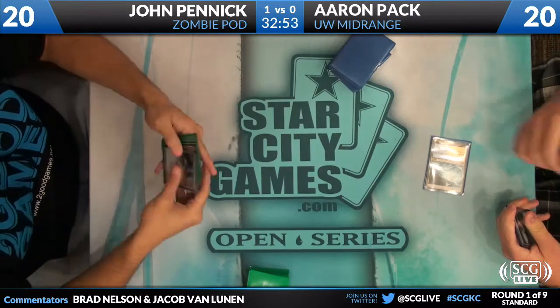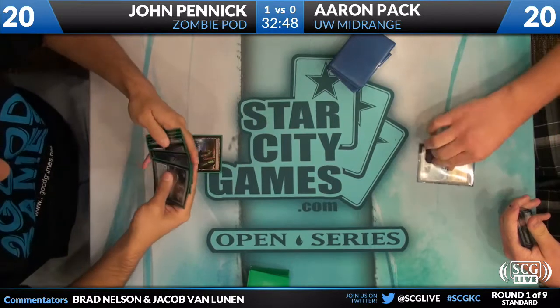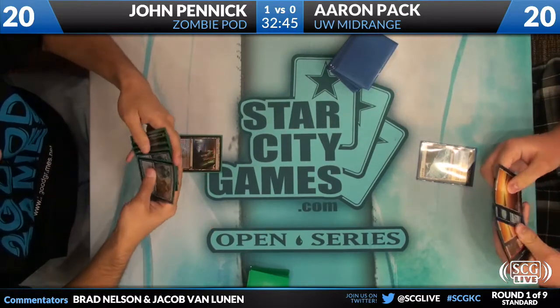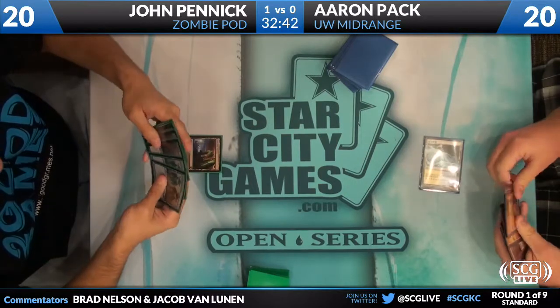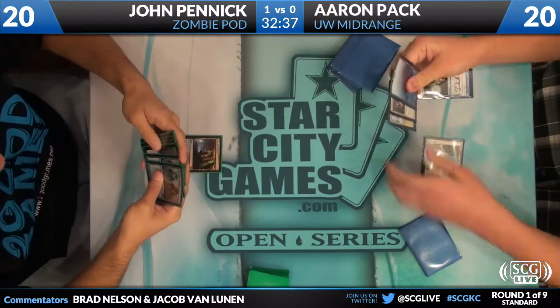It seems to make sense to keep one Blood Artist in almost all the time for the chain. There's no good two-drop to chain with, which is why I suggested Perilous Myr — but it's just not good enough. Or Butcher Ghoul — sometimes you just need it. Both players keep their hands, and Aaron does not have a Zombie on the opener.